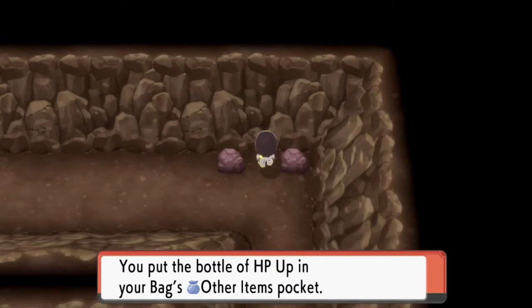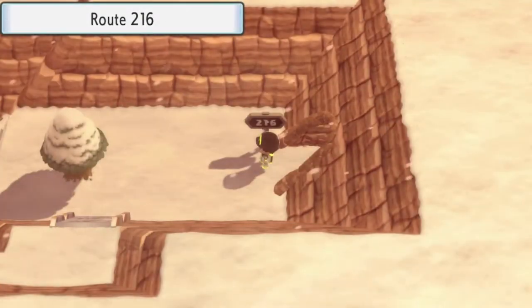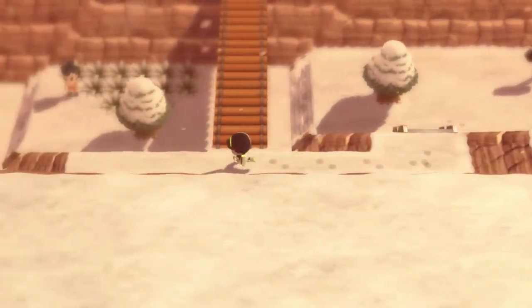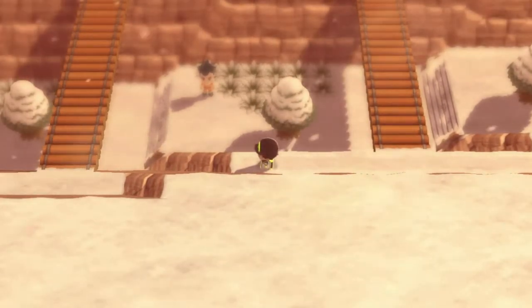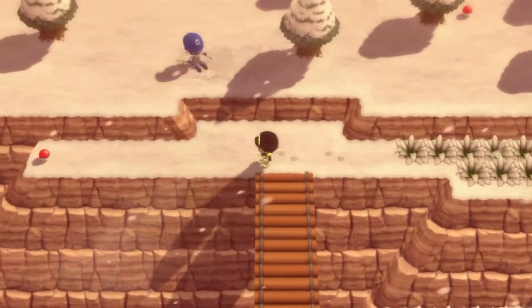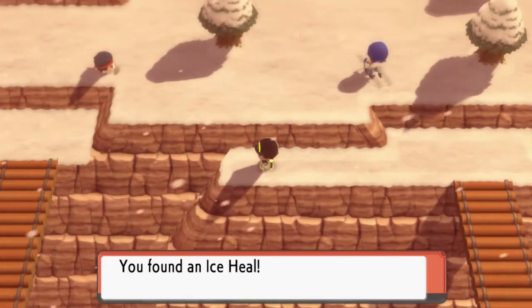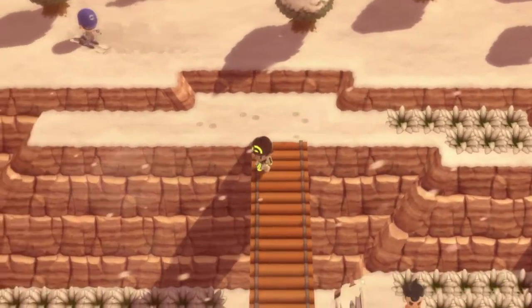Here we are on the outside at Route 216. This is not one of my favorite places. You can actually skip through most of these trainers just to get to Snowpoint City. At the very top, you won't be able to reach those trainers until you have Rock Climb or all eight badges.